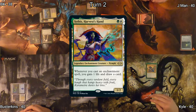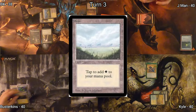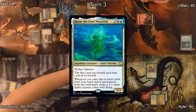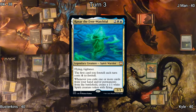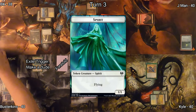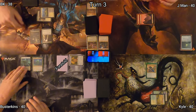Kyle casts Sithis, Harvest Hand, his commander, trying to get things started with all of his enchantments. Busterkins drops a Plains for turn and casts his commander, Rannar the Everwatchful. Rannar discounts all Foretell costs, and Busterkins gets a Spirit every time he does that, along with exiling other things from the battlefield. He got a 1/1 Spirit token and passed it over to BK.